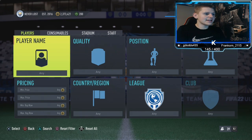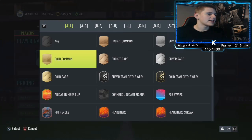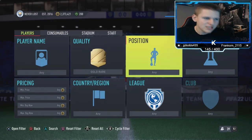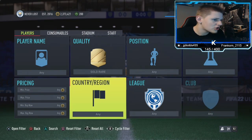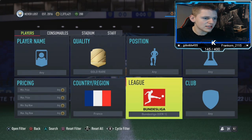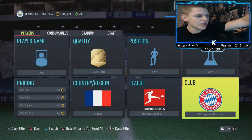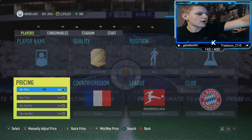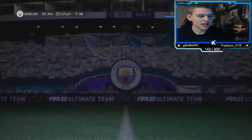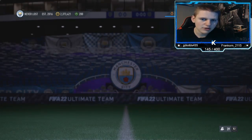Let's get into the first method. So it's going to be gold rare. Position, you want to leave it any. Chemistry at any nation, you want to get down to France. League, you want to go to the Bundesliga, and then you want to go to FC Bayern Munich. Then you want to finally set the buy now, which is about 1.9K. It was a minute ago — it might have changed. No, 58 minutes. So it still sells at 1.9.